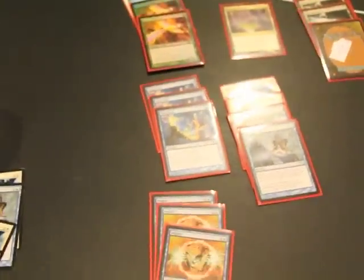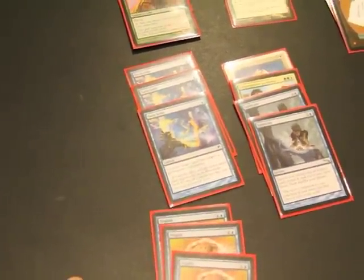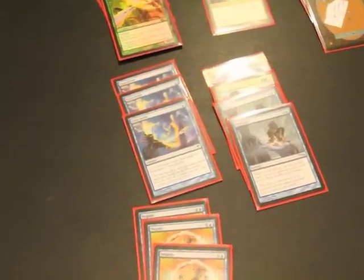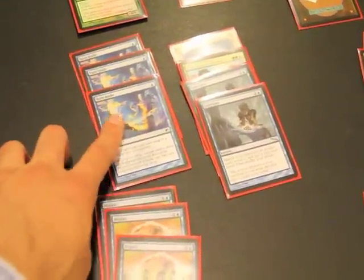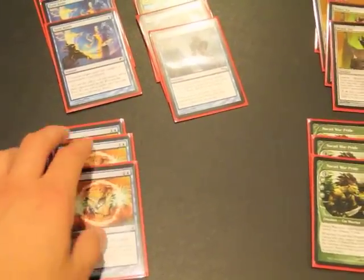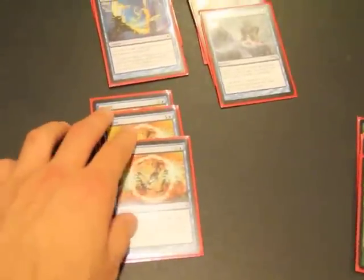In terms of the somewhat control aspects, I have three Turn Aside because you want your Sundials and your Mimic Vats to stay alive. Usually people do spot removal, so this is what you're going to focus on — getting rid of their targeted spot removal. And then if they start later game doing Day of Judgment, Wrath of God, etc., you have three Negates in here to help deal with that.